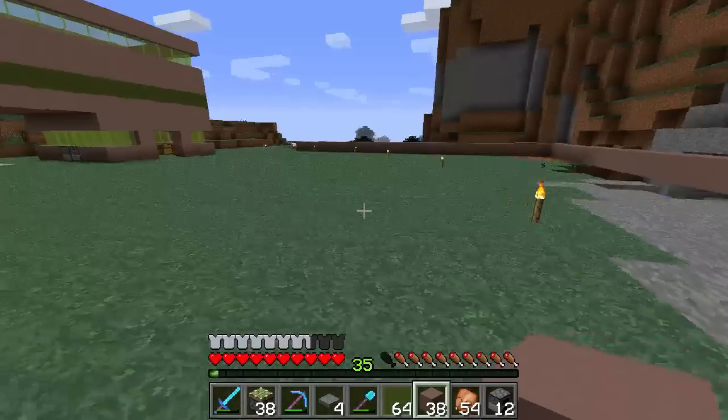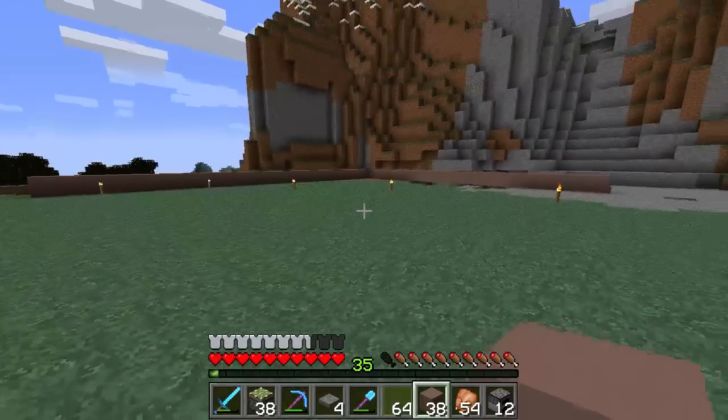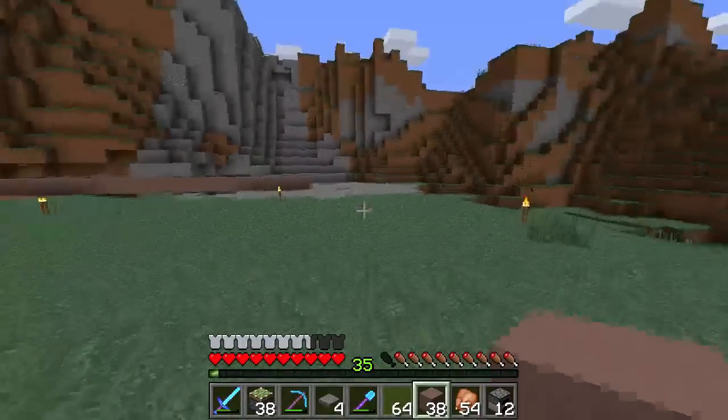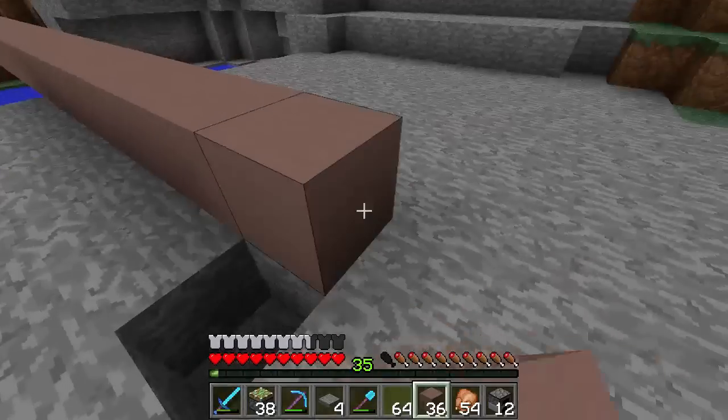I don't want the building to come too far out. I'm not bothered about it being too symmetrical — or am I? I'm always bothered about things being symmetrical. Why am I kidding myself, Hellish?